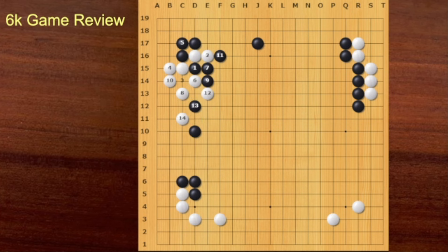So probably Black would cut here. Then White can pull through. We can expect this kind of sequence. Black can play on the upper side. When White plays this hane, Black can think about this cut and this move. But this is the game.